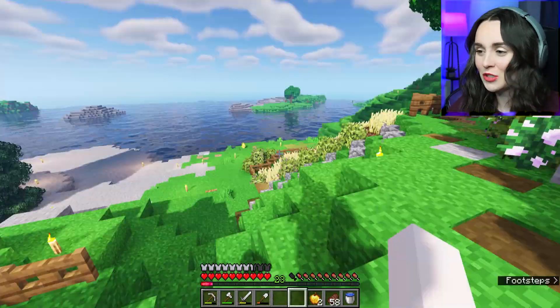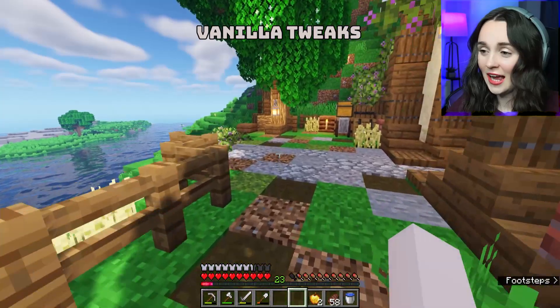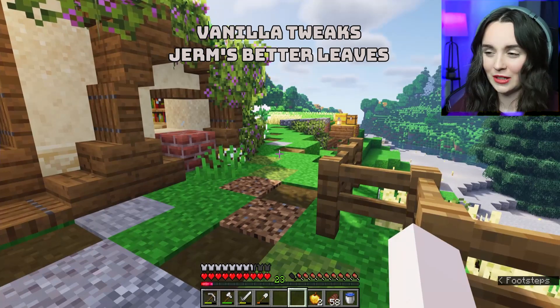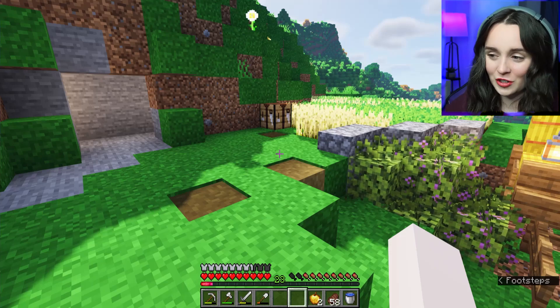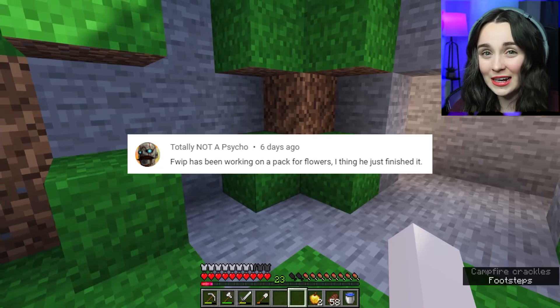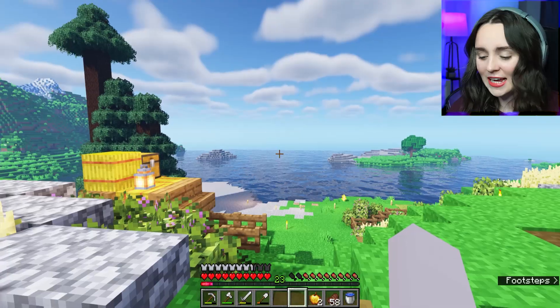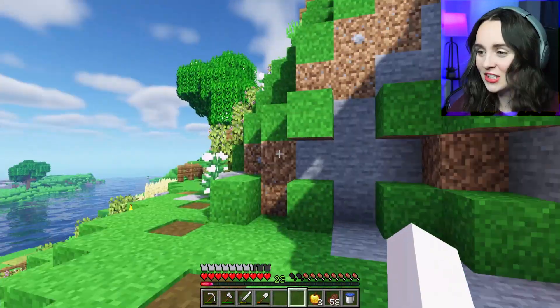A lot of you guys were asking me in the comment section what texture pack I use. The texture packs I use are Vanilla Tweaks and Germs Better Leaves. I can link them down below - if I forget, please let me know. Also, you guys were suggesting, and I have some featured comments here, that I try and get Fwip's flower pack. I tried to find it but I couldn't. So if anybody knows, maybe message me on social media and pass along the flower pack because I would love to add it to my game. Alright, let's get started.